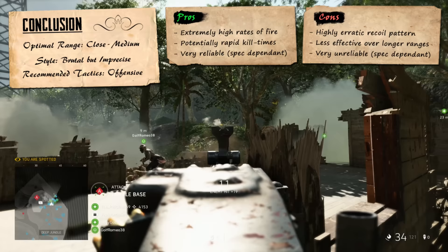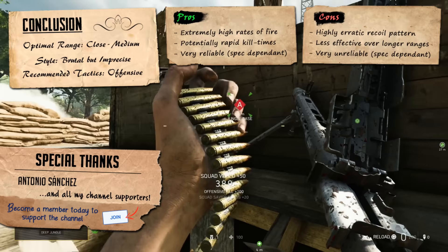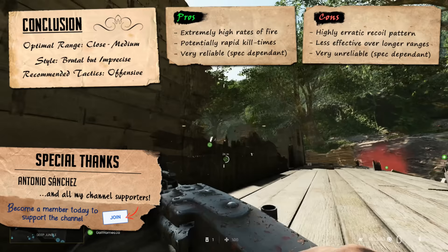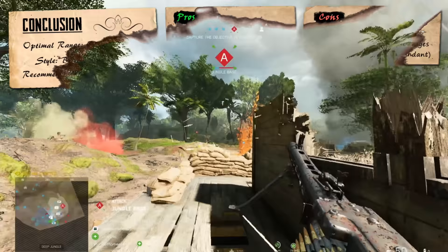But overall, no matter what specialisation you choose, the MG42 is more than capable of laying waste to its victims, providing they're not too far away. It's definitely the angriest MMG in the pack, and if you don't mind sacrificing some of that accuracy for extra power, then this gun's definitely got you covered, catering to the passive aggressive player quite nicely.